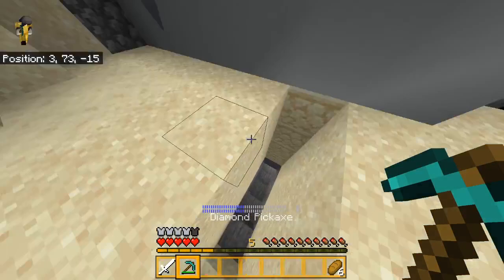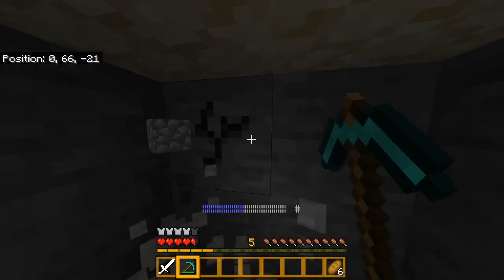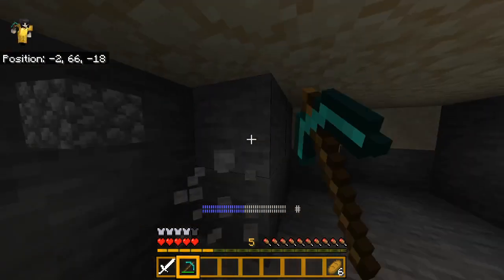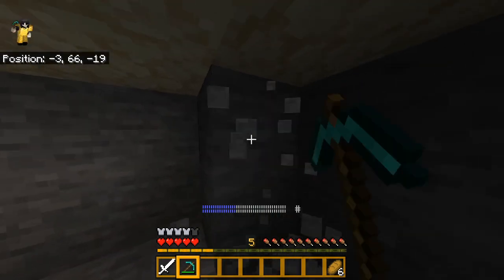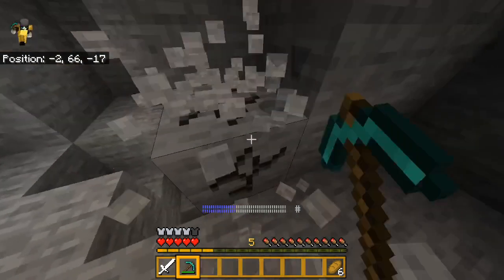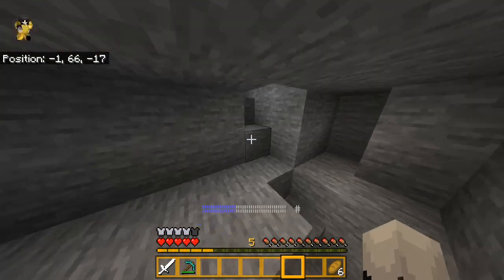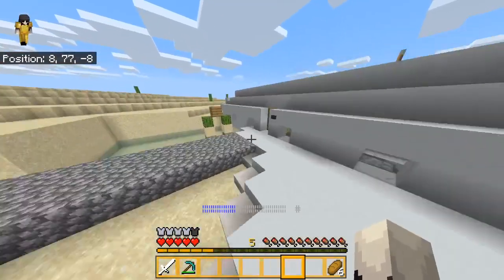I just want to go mining a little bit to get some cobblestone — that's all I want. To make the automatic lava generators, we need a lot of cobblestone barrels. What I'm going to do is put a ton of conveyors going around in a circle, and it's going to have a cobblestone generator — I need to make that as well. I already have a lot of barrels actually, so I don't need that much cobblestone.